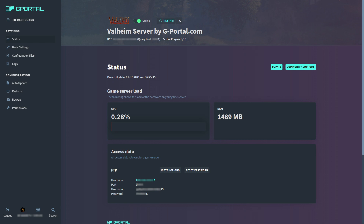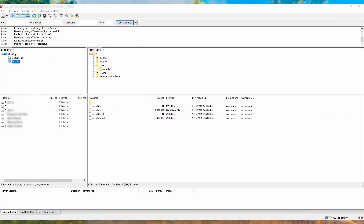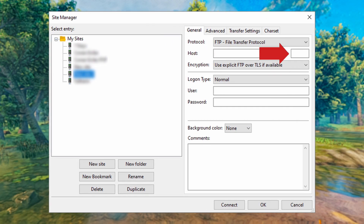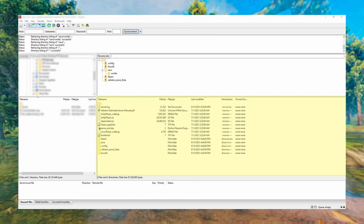From the GPortal main dashboard, click your Valheim server. That will bring you to a window with the information you need to connect via FTP — your hostname, port, username, and password. I'm going to show you how to do this in FileZilla — there's a link for it in the description. Inside FileZilla, click the Site Manager button, then enter your hostname, port, username, and password, and click Connect.